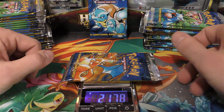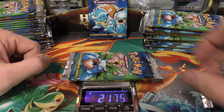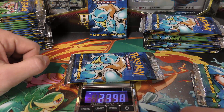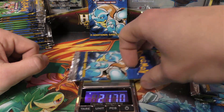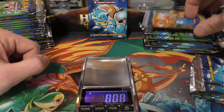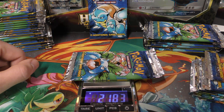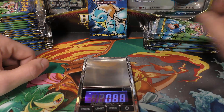Here are the actual heavy packs from this box: 21.78, 21.75 — you can see these are weights you don't normally see, but they do exist. Don't think that just because something weighs over 21 grams it should be a heavy pack. I could sell three of these light packs and show their weights, and most people would buy them as if they were heavy. Here's a 21.83.